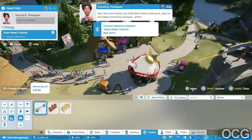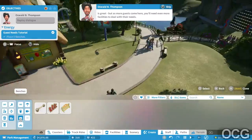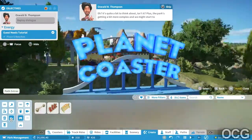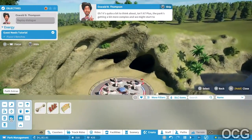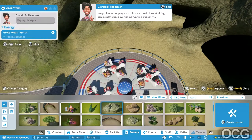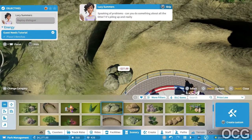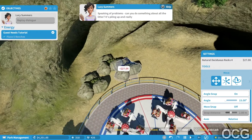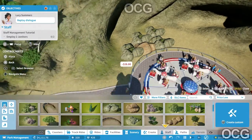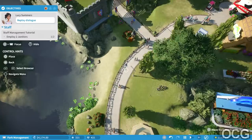Now that your guests can fulfill their needs in the park, they're less likely to become unhappy. But as more guests come, you'll need even more facilities to deal with their needs. Definitely not just one toilet. The park's getting more complex and we might start to see problems popping up - I think we should look at hiring some staff to keep everything running smoothly. Staff members help to keep the park in good condition. Thinking of problems - can you do something about all the litter? Maybe hire some janitors to keep on top of it.